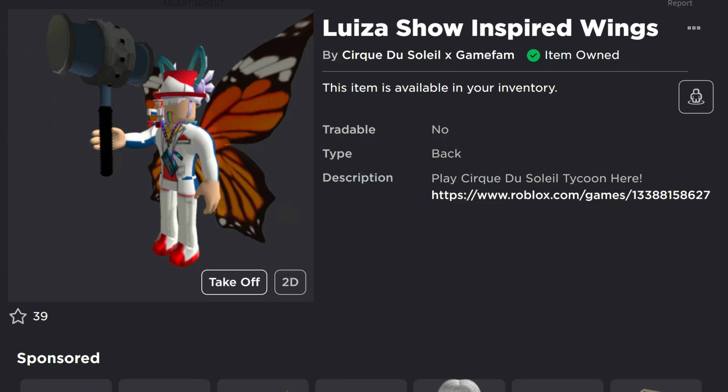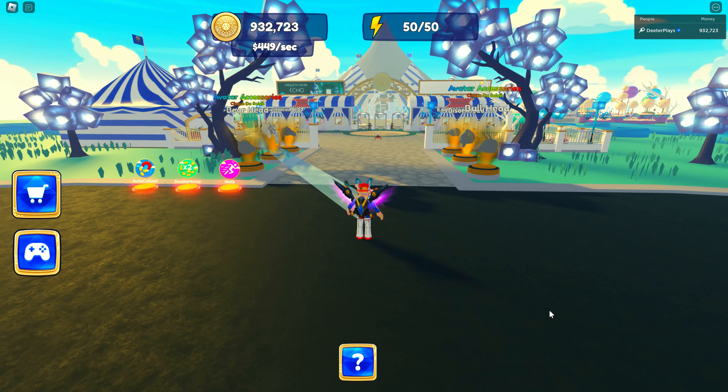The Cirque du Soleil Tycoon is the game — I've got the link in the description. You guys have probably been here all week going through and getting all the free items that are available. If that's the case, as soon as you load into the game you're probably just going to get the badge for it and have the item for free already, like I did right there.